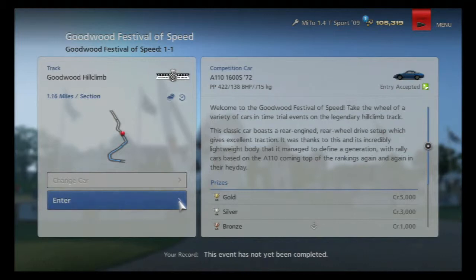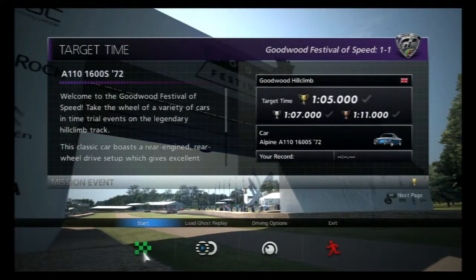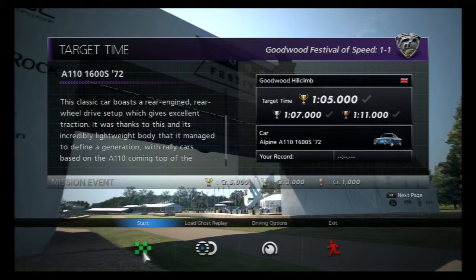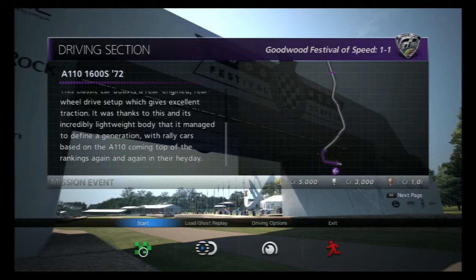I'm more looking forward to the Expo than the other two, just because it's a modern, futuristic-y kind of car. The Alpine A110 has got to try and get up the hill climb faster than one minute and five seconds — it's only a 1.16 mile track. The Alpine boasts a rear-engined rear-wheel drive setup, which gives excellent traction. Thanks to this and its lightweight body, it has managed to define a generation, with rally cars based on the A110 coming top of the rankings again and again in their heyday.